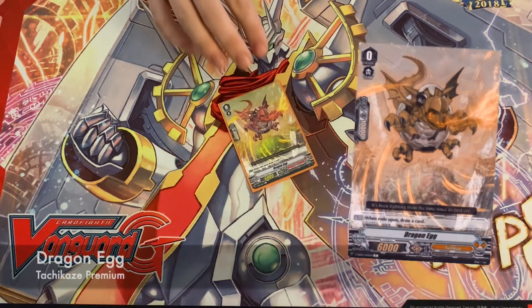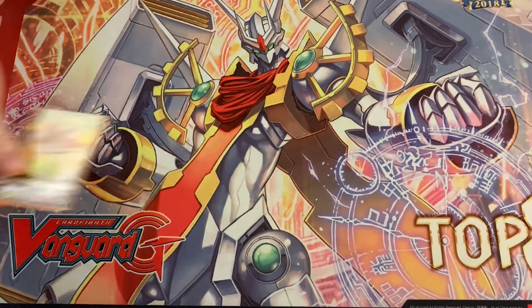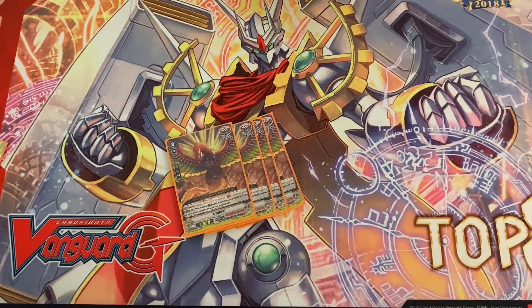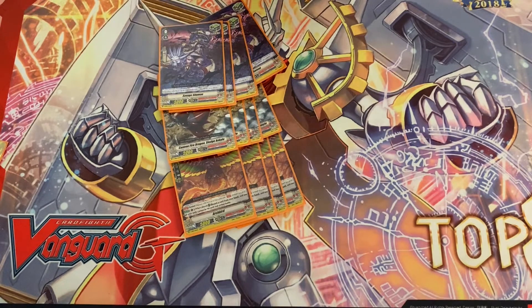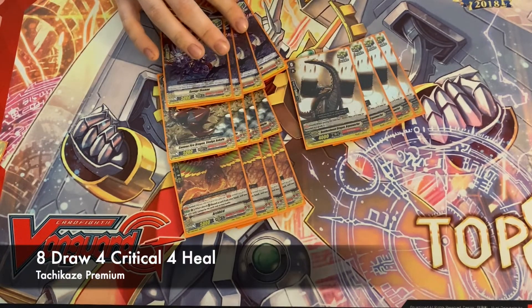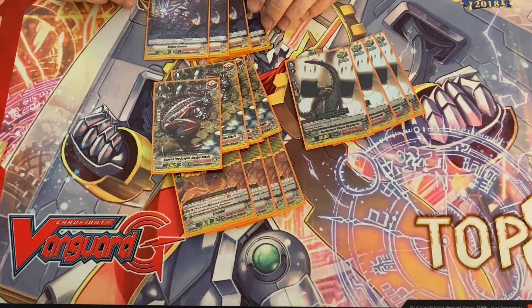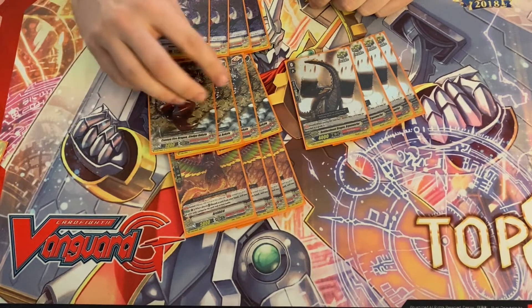We're going to start with our starter, playing the generic V Series starter which gives you a quick shield — pretty good for triggers. Playing eight draw, four heal, and four of the new premium crit. The new premium crit lets you stride with the cost, which is really good for consistency. Playing draw triggers helps since Tachi is a deck that requires a good amount of hand to go off.